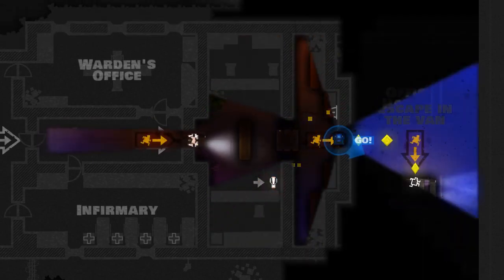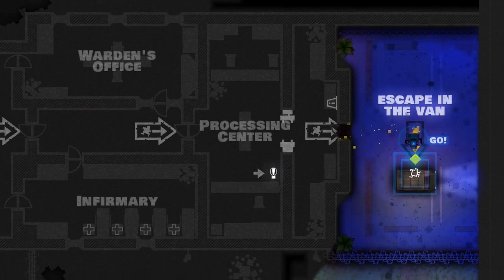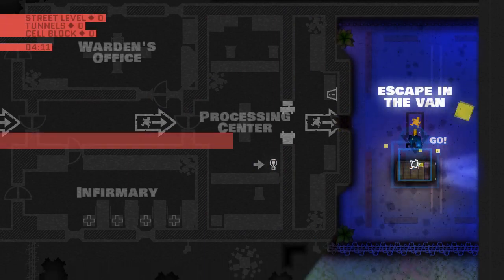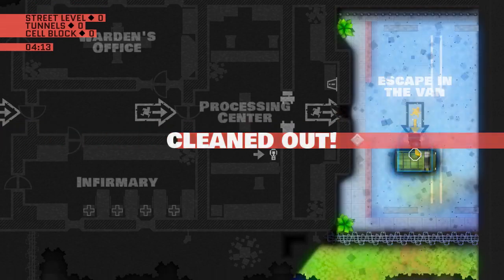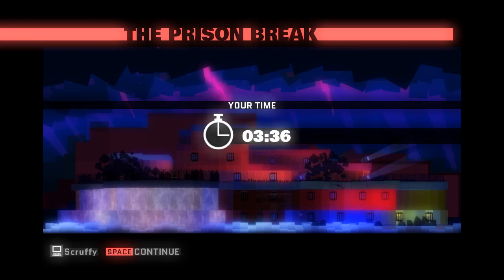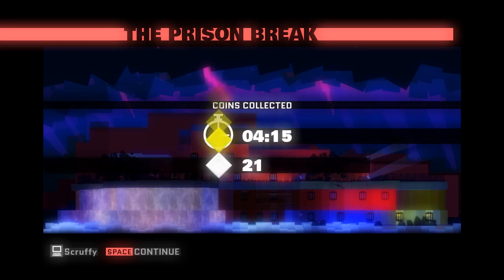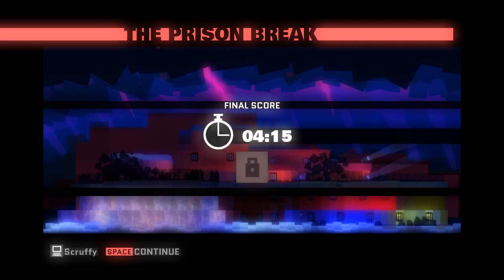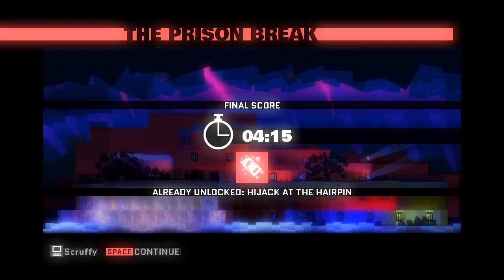Out this door we have our getaway van. Usually the last thing you'll do in a given mission is get to your getaway vehicle after all your other mission objectives are complete. And once you grab all the pieces of gold in a level, you get them cleaned out. At the end of every mission, you get a summary of how much time you took and how much gold you missed. Every piece of gold you missed is going to add ten seconds to your time. You'll also see what's unlocked next — so next time I guess we'll be hijacking some hairpins.